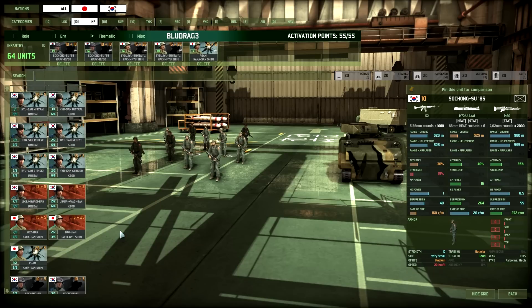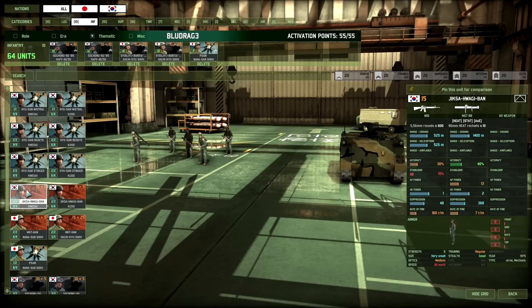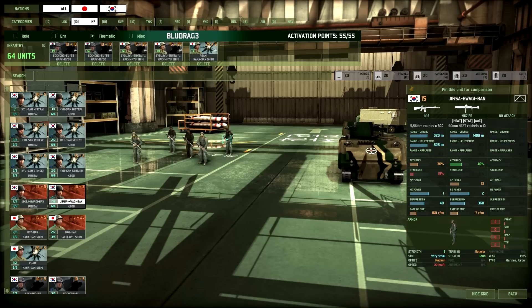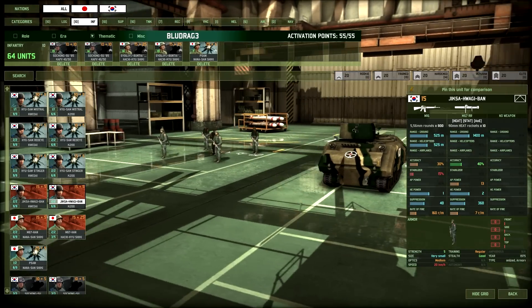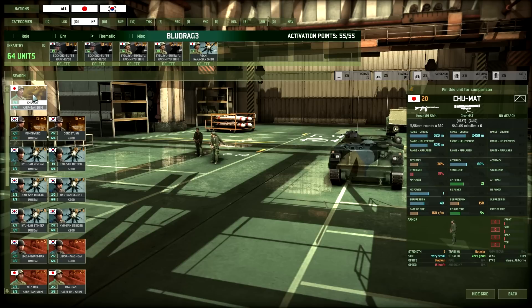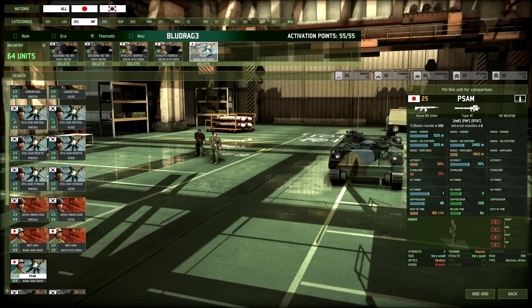Silveraptor also got the Jikasa Hiwagi Ban recoilless rifle — he's had fairly good success with these, as you can get a lot of them out and they're very good at peppering the enemy to keep vehicles away from villages, so your tanks don't have to worry about it. He also got some Chumat, which are very good anti-tank squads to help control a village once captured, keeping tanks away. Finally he picked up a stack of PSAMs — he decided between the Mistral and the PSAMs, but the PSAMs have the longer range.